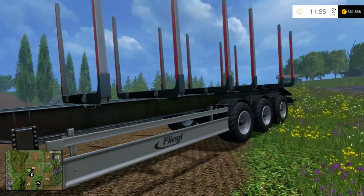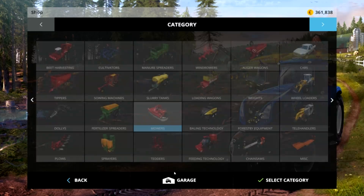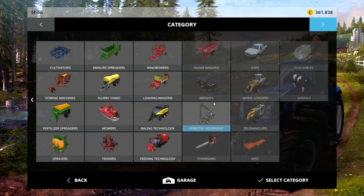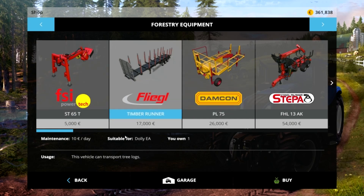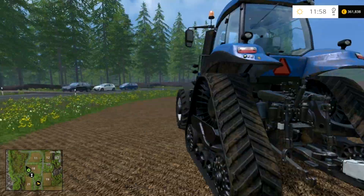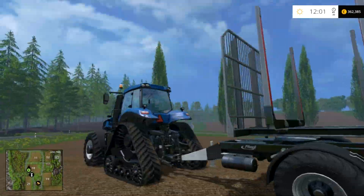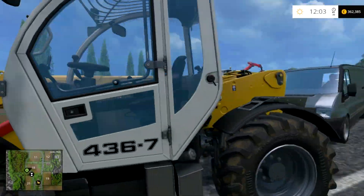If you do go ahead and get this trailer, you have to make sure you get the dolly — the semi trailer attachment — which is right under here. It's not too expensive so I think it's worth it. If you go to Forestry, this is the long one I was showing you just now — it even says you need a dolly — and here is the smaller one that has its own crane, so you can decide which one works best for you. If you do pick the long one, you will need the log attachment for your front loader, which is fairly cheap.